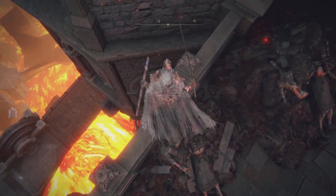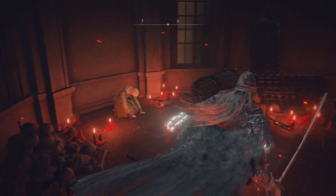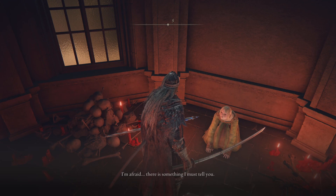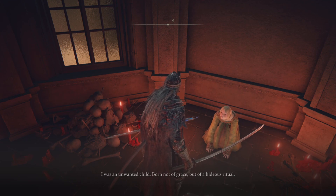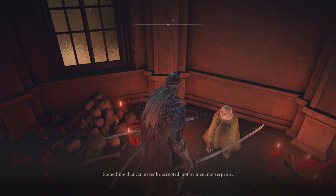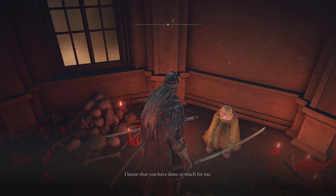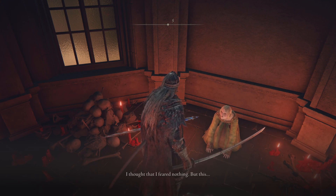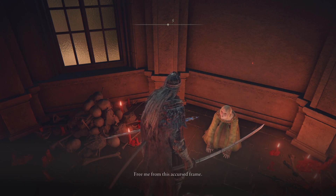Right here is where we're supposed to drop. 'It's you.' It's me, I'm afraid. 'There is something I must tell you. I was an unwanted child, born not of grace, but of a hideous ritual. Something that can never be accepted — not by men, nor serpents. Even Lady Tanith shouldn't accept me. I know that you have done so much for me, but I wish to ask one last kindness. Kill me. Please. I thought that I feared nothing. But this... Free me from this accursed frame.'